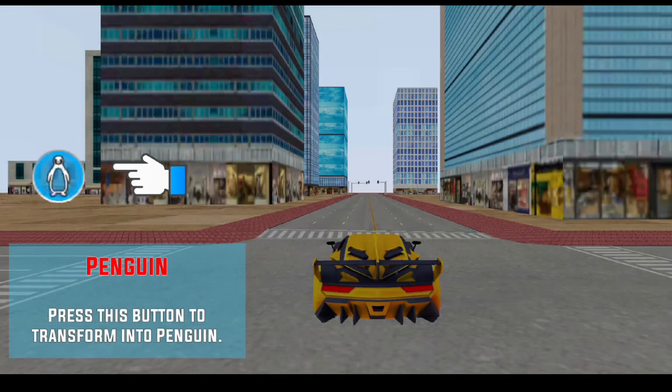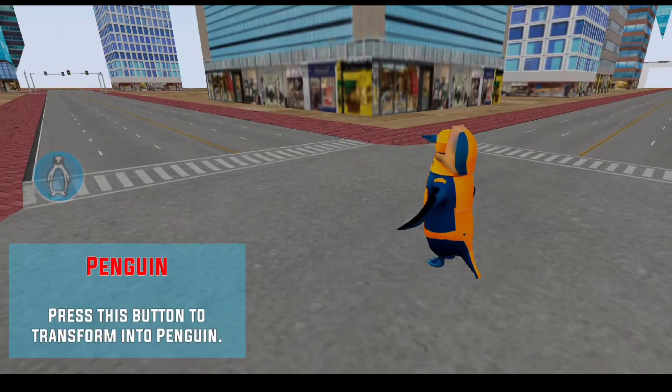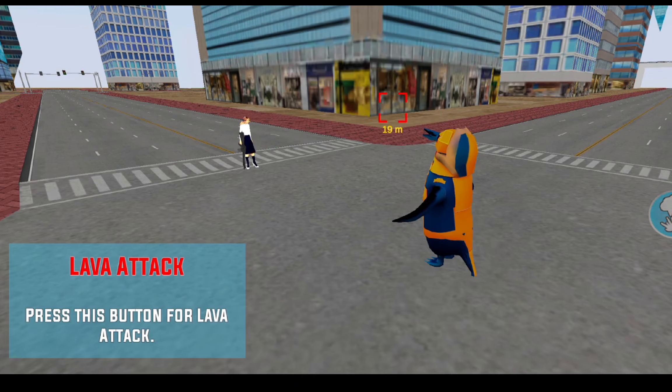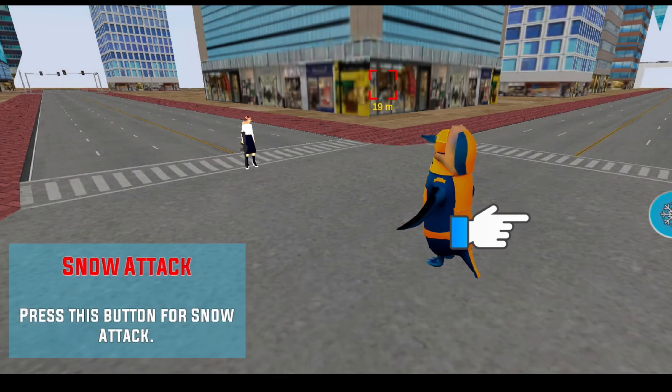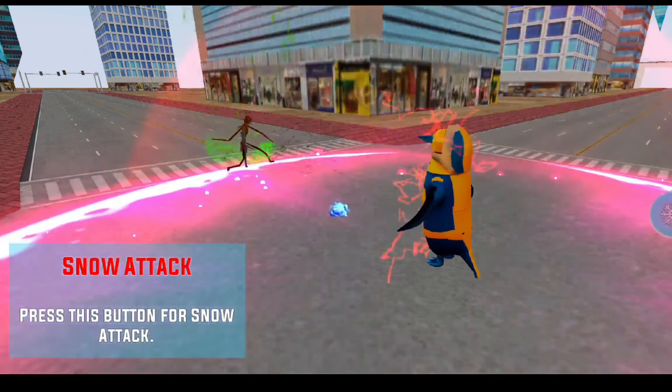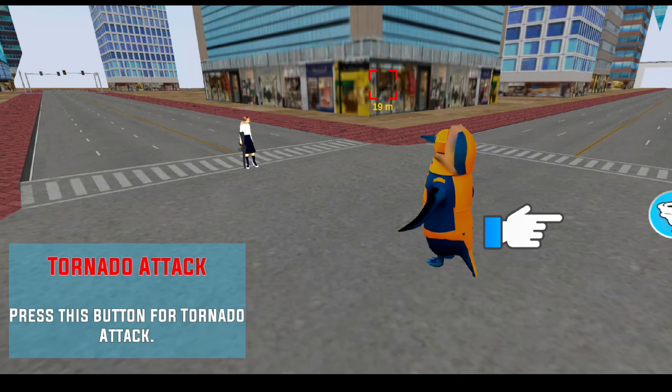Press this button to transform into penguin. Press this button for lava attack. Press this button for snow attack. Press this button for tornado attack.